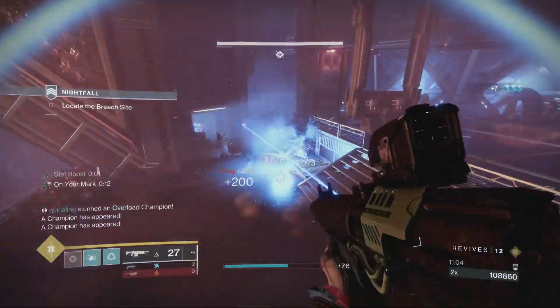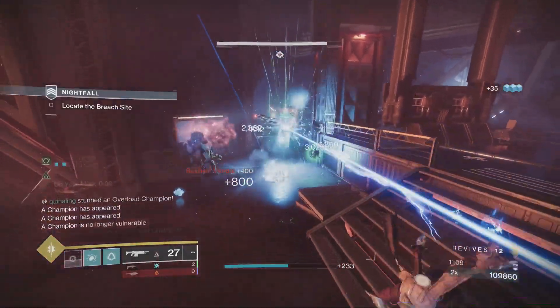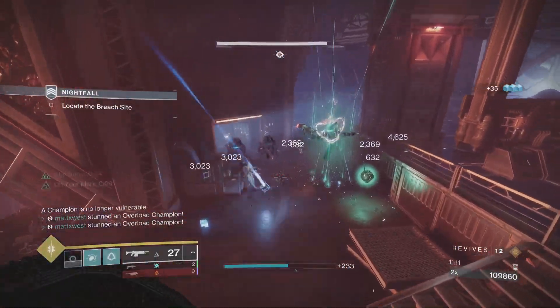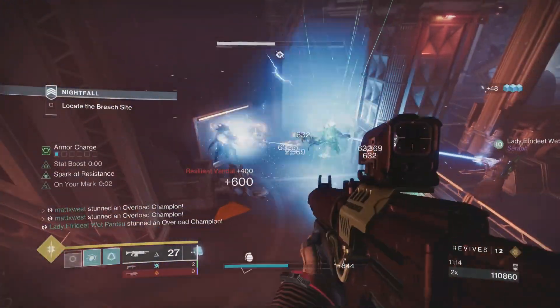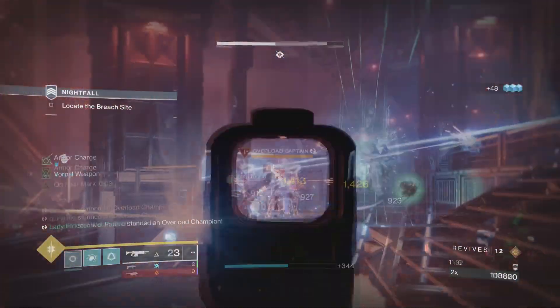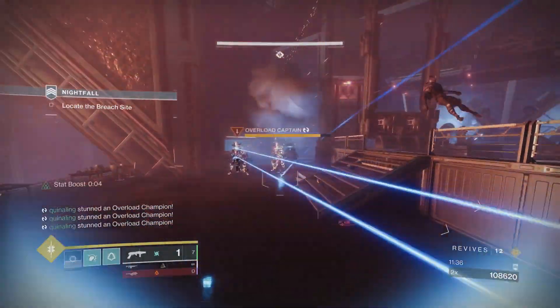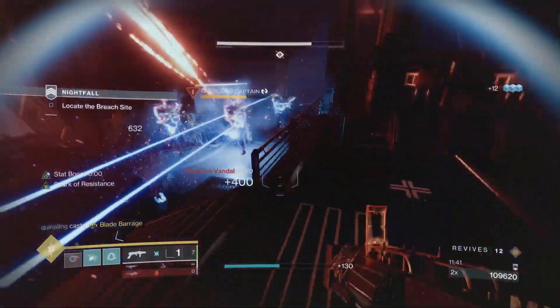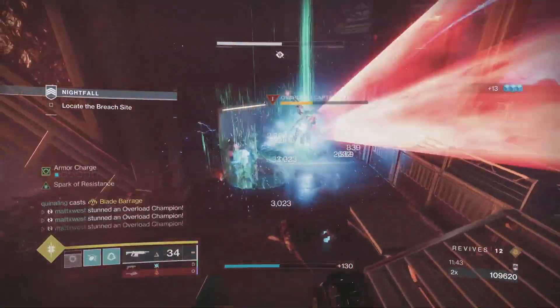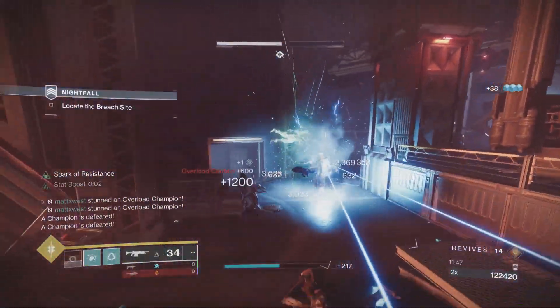Are you tired of every single endgame build being the exact same thing for Hunters, where it relies on Omni-Oculus for stealth, Graviton Forfeit for stealth, Assassin's Cowl for stealth? You could run Aeons, but you need to run Void still so you have stealth. It's getting really tiresome, but this endgame build allows you to have a run-and-gun playstyle, still bringing every bit of utility you need in a fireteam. You don't have to hide behind invisibility — you can be aggressive and it's a lot of fun.